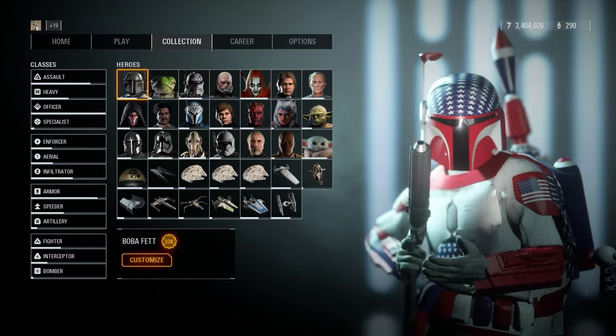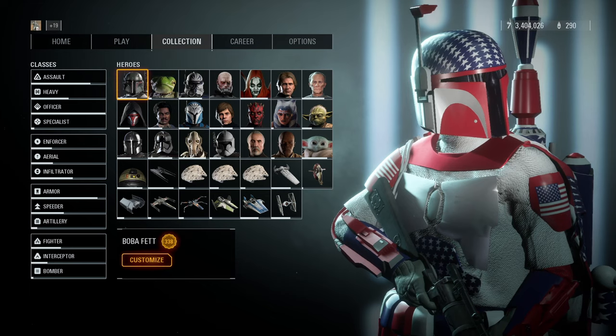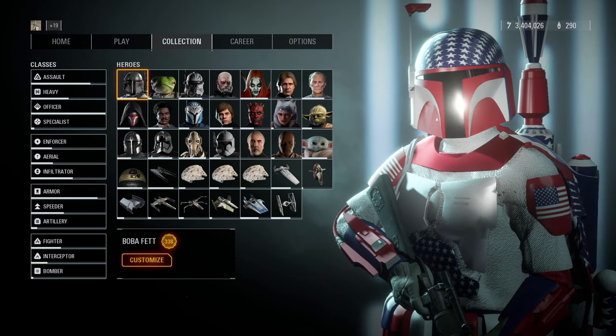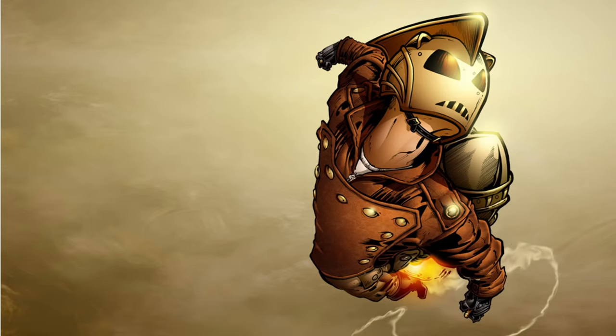First off, we have Patriot Boba. I like this one because it kind of reminds me of Evil Knievel, and Boba is kind of a daredevil. A daredevil rocket man. Rock-it-man.